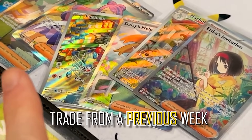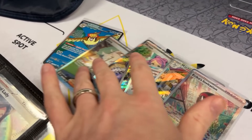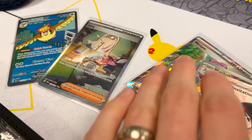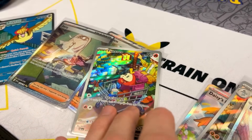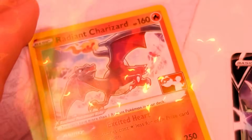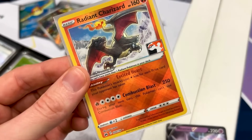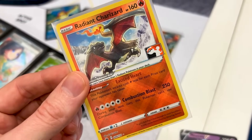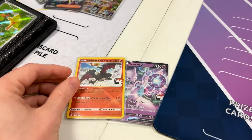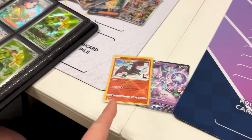This is a random Pokemon League that I was not originally recording at, but then a big trade decided to happen. Here is everything that you wanted — I'm only going to get two cards in return for this. We got Pidgeot EX, the Special Illustration Jacq, Full Art Miriam, the Fuecoco, Daisy's Help, Erica's Invitation, and a Machoke. Card number one: Mewtwo V. But the big one — we got the Radiant Charizard from Prize Pack Series 3. That's the big one we needed. Boom, it's a deal. Thank you so much.